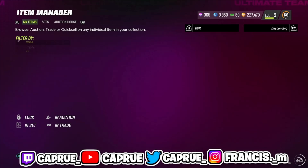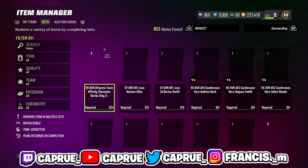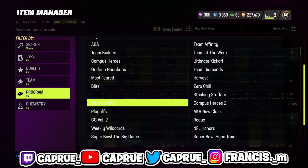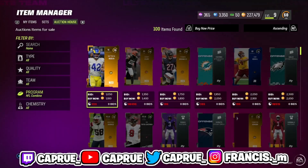I'll go over the low risk method and then the not-so-high risk method, but it's going to be a little risky because it involves packs. Now, the Combine promo is out right now. Every time Combine promos come out every single year, I do the same thing — and this is the only time I honestly really do snipe.